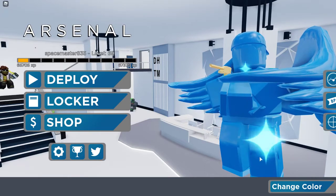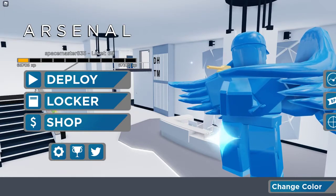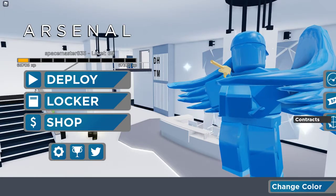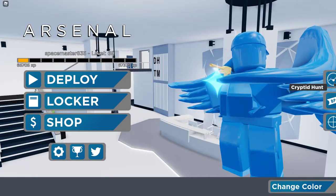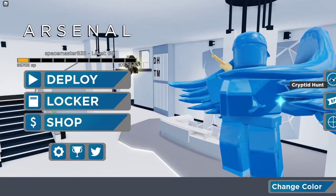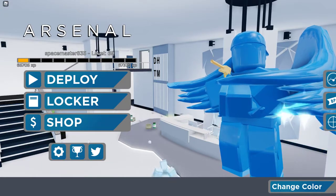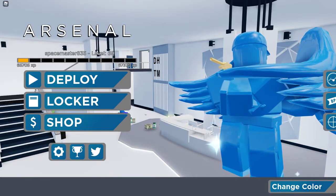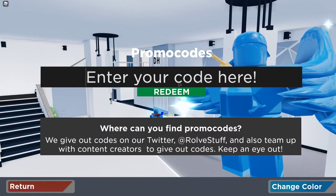Hey everyone, welcome back to another video. In this video I'm gonna show how to get this skin. John Roblox showed how to get the skin, but not everyone who plays Arsenal watches him. How you get the skin is: on the loading screen, you press the Twitter button — that's where you enter a code.